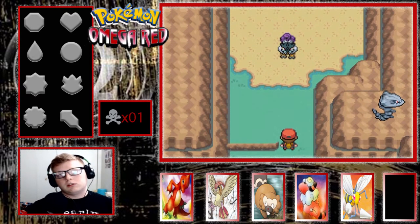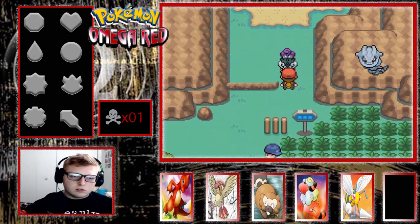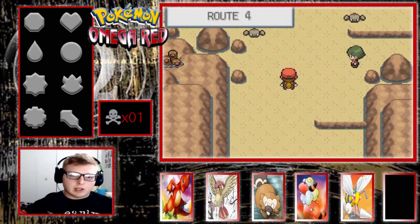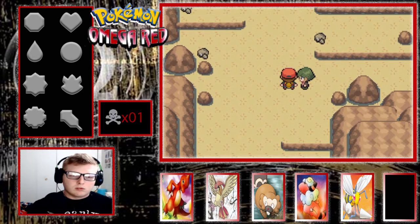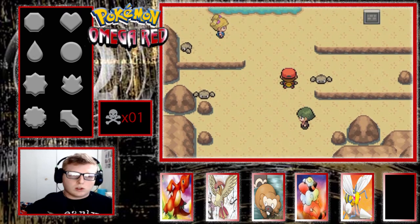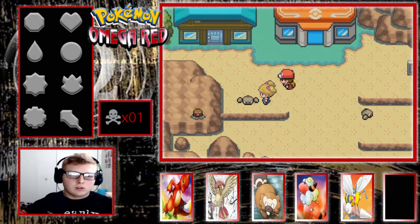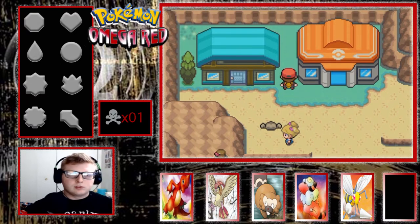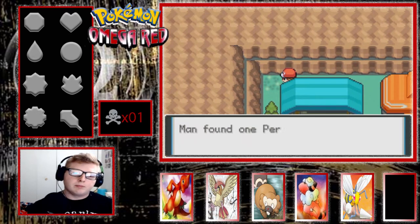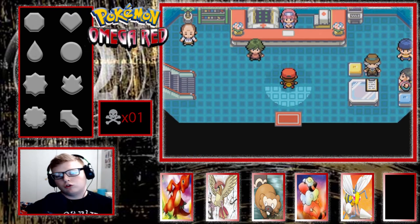Oh hey, there's a Raikou now — we've seen Entei and now Raikou. I thought we were going to have to fight our rival or something. There are a lot of Geodudes around here, and there's a random house here now. I wonder if I can slip behind this house and find a hidden item — yep, a Persim Berry. Pretty sure that heals confusion, if I remember right.